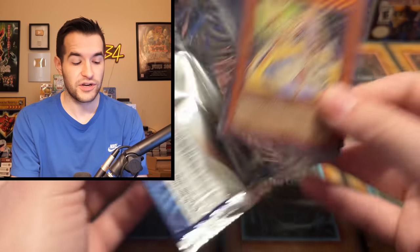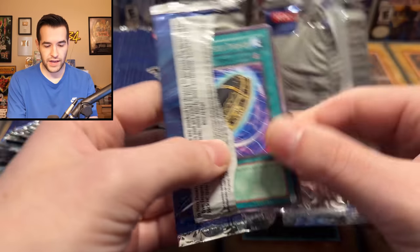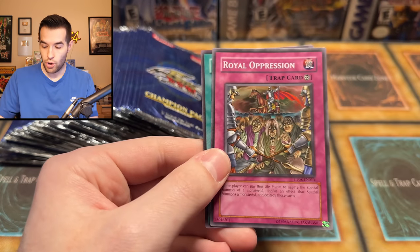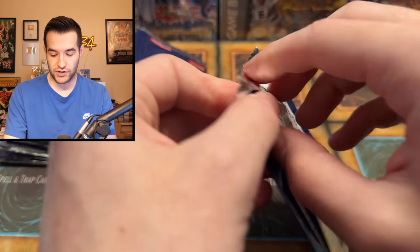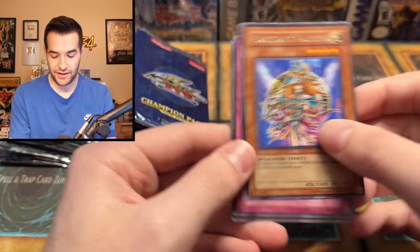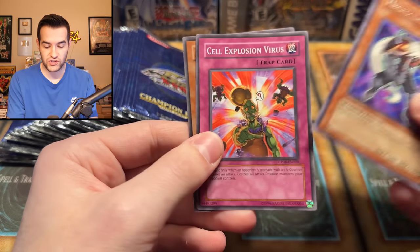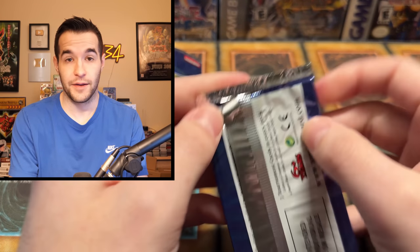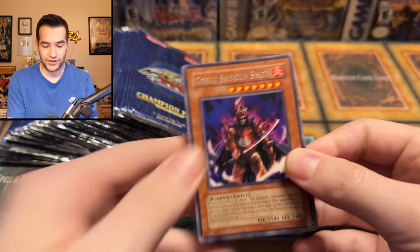We have a Burial from a Different Dimension and a Royal Oppression — that was a good pack for not having a foil. It'd be nice to have Royal Oppression and Mushroom Man number two and a Foil — that'd be really nice, some fire. We got Valkyria. Champion Pack 8, will you bless us with that Lumina Lightsworn Summoner? It just feels like it should be Summoner. We have Shein. These are such a weird opening because you have to open them right into the foil.